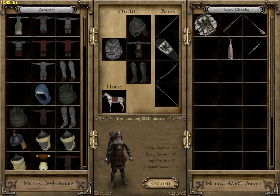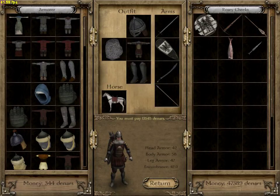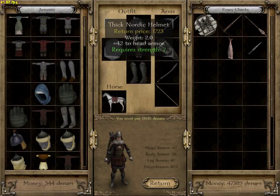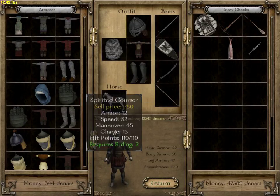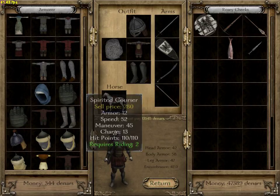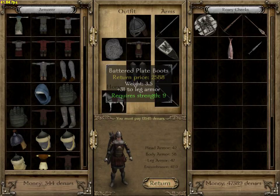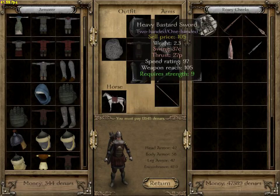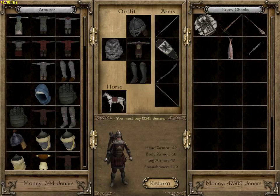Looks like I'm geared up. The beginning horse is fine — you don't need anything fancy until you build your riding skill up. It says 'require' — you need that skill to equip it. Green means it's good, so I can wear it.